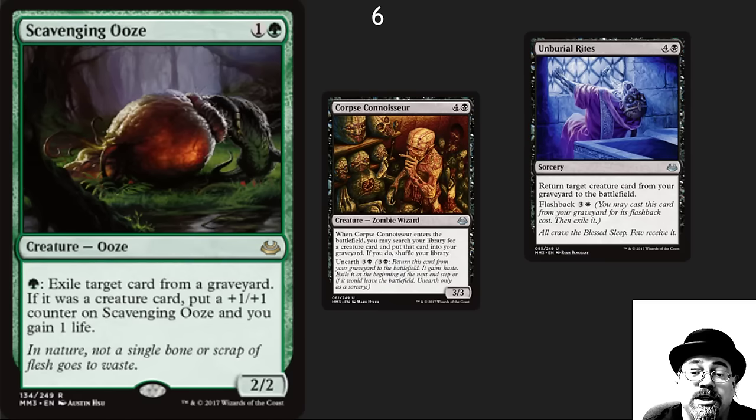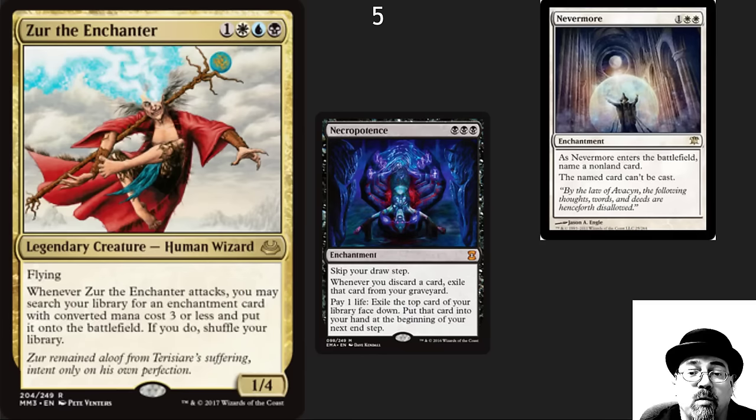Number 6 spot: Scavenging Ooze. This is an auto-include in almost every green deck. The ability to control the graveyard is so essential in Commander — I've seen people scoop when I've put out a Scavenging Ooze on turn 3 or 4 as I clear their graveyard and shut down their entire strategy. Number 5 spot: I've got one of the most abusive, powerful, and strong Commanders out there — Zur. There are so many good cards to go get: Nevermore — name your opponent's Commander; Necropotence — draw all the cards. What more can you ask for in a Commander?